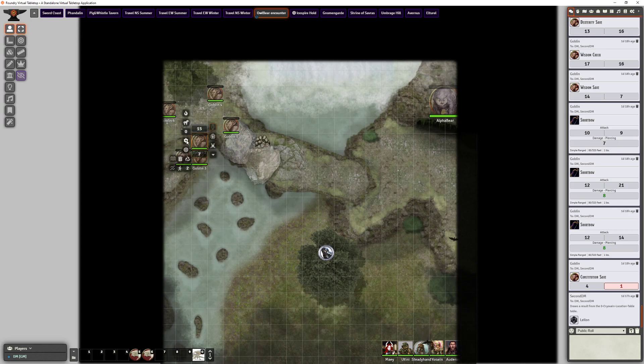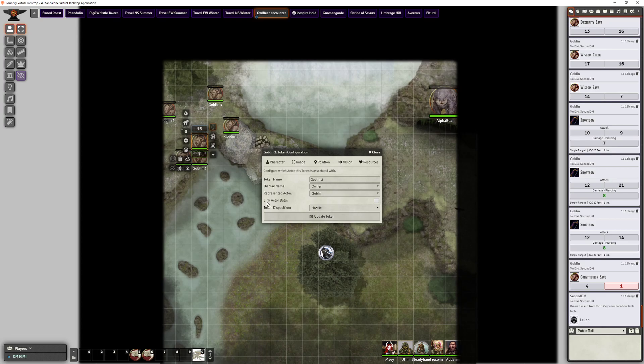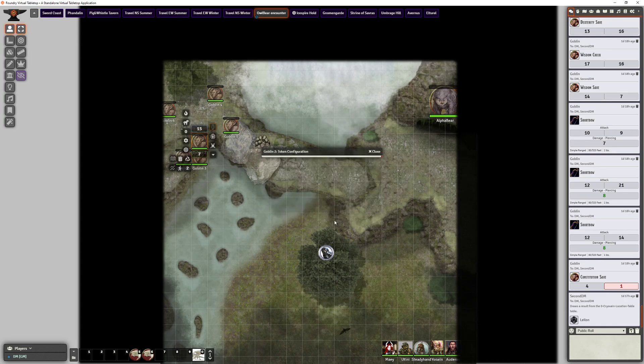Let's set this back to seven. What I found is if you've got 'link to actor data' on, every goblin now gets changed in hit points. If I change one, all the goblins get changed — back to seven, all goblins get changed.